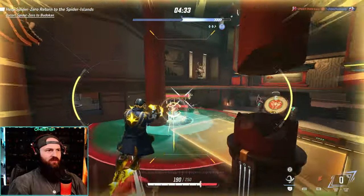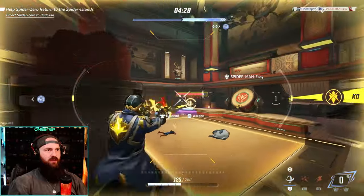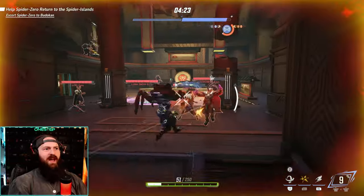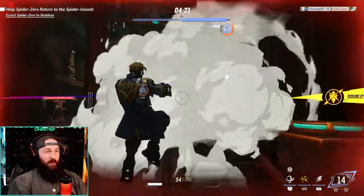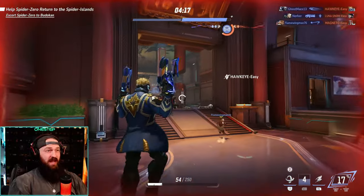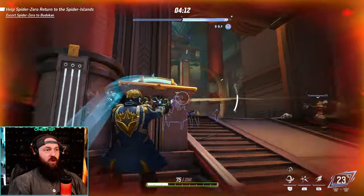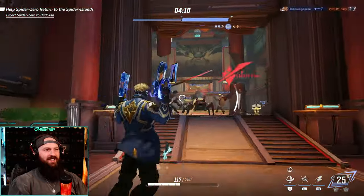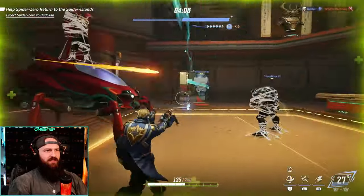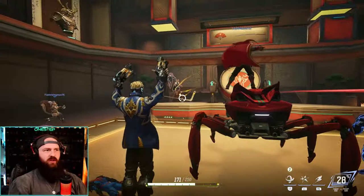We do some damage where we can, dealing with Spider-Man and Luna. We frenzy in for last-minute damage — getting in with the jump reload, emptying the clip, jumping away. Spider-Man thought he had us but we turned it around. We jump in, reload, get rid of the last Spider-Man, then win. That is Star-Lord right there — high mobility, high damage, constant movement.